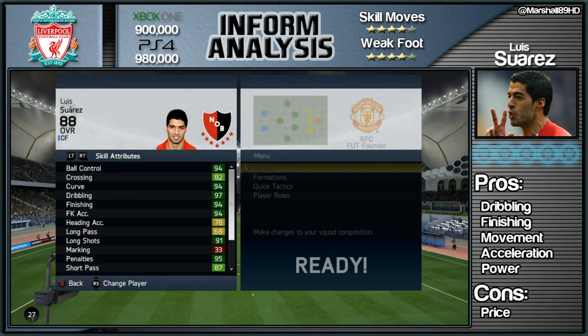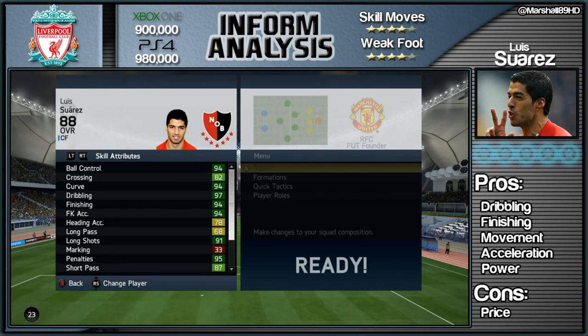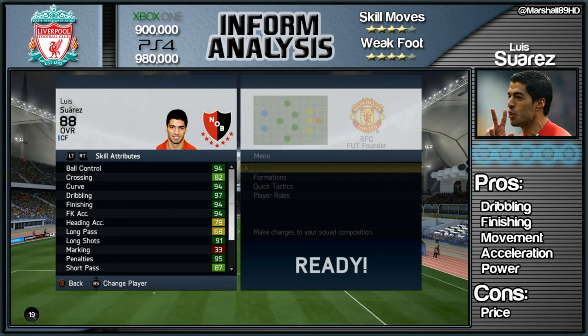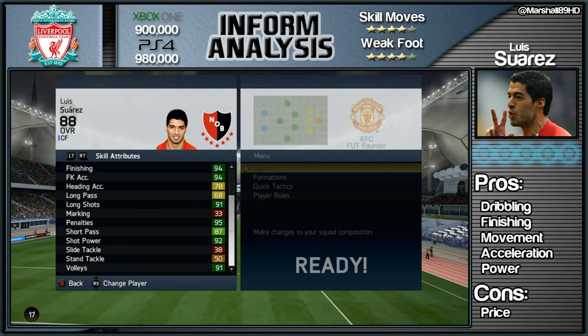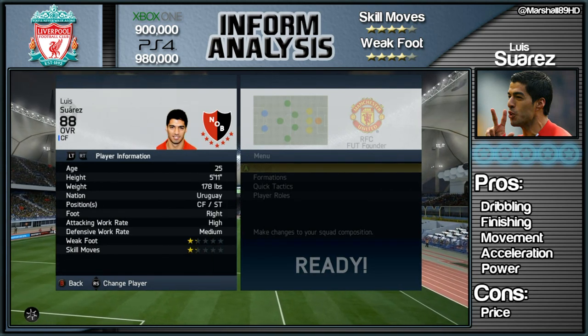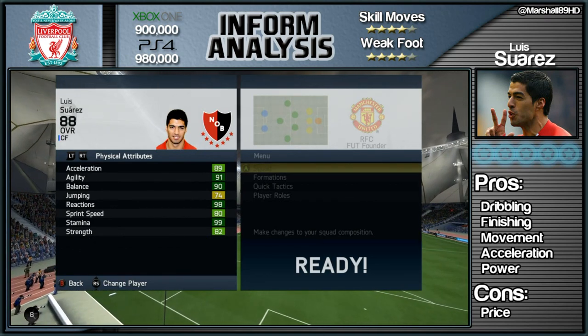I'm not going to make any secret of it — you've probably noticed from the pros on the right-hand side that this guy is going to be amazing. Just look at those stats: 94 ball control, 97 dribbling — that's amongst the best in the game — 94 finishing, great long shots, fantastic shot power, a four-star skill set and a four-star weak foot.